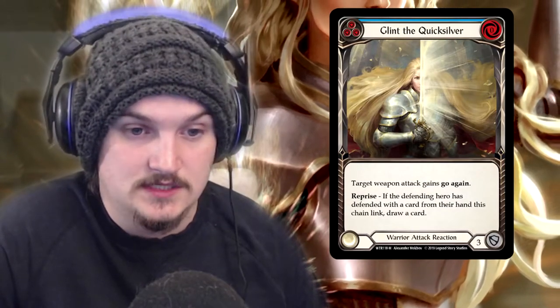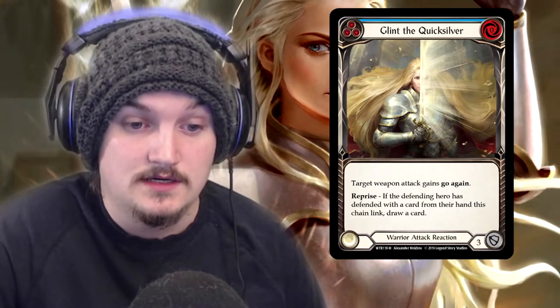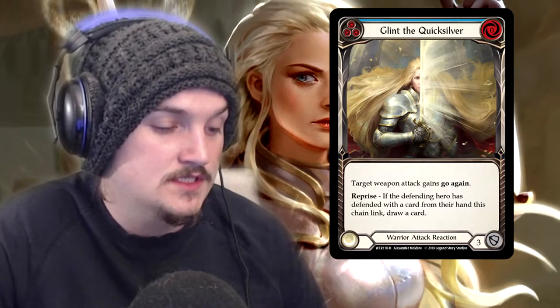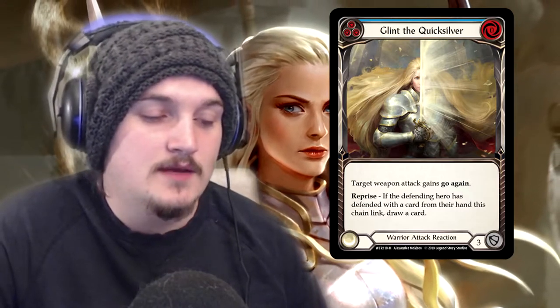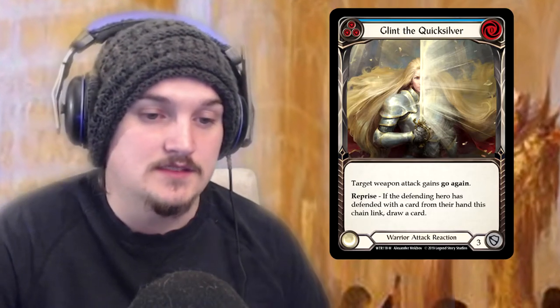Now looking at the keyword Reprise, using Glint of the Quicksilver as the example: target attack gains go again. Reprise — if the defending hero has defended with a card from their hand this chain link, draw one card. The ruling that came up at a locals: what if your opponent plays Glint but you then play a defense reaction without having blocked from hand first? Do you draw the card? No. When the card is played, it checks the field to see if anything has been blocked from hand. It doesn't gain additional effects after it's been played. So if you use a defense reaction without blocking, they don't draw a card. This applies to any reprise effect.